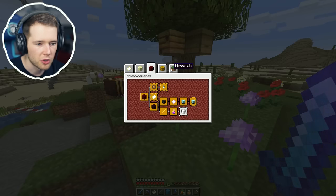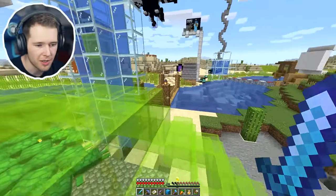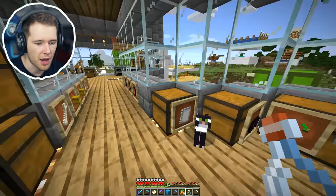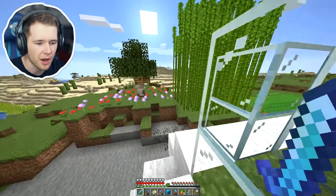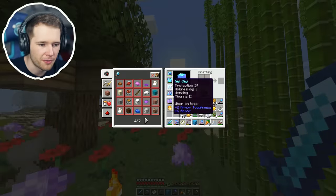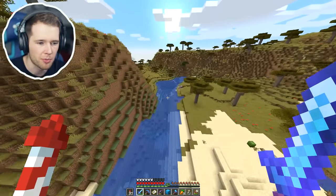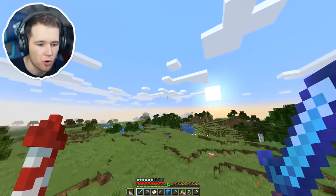We need to do the honey block one now. We need to collect honey bottles, drink the honey, and then make the honey block - and that's all the bee advancements completed. I am one step closer to my bee empire. To make a honey block, it's only four bottles - that's cool. I'm going to eat this real fast. What a weird sound - that should have done our advancement. That used to be 37 advancements, now it's 38. Apparently honey blocks are insane for redstone.